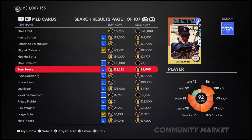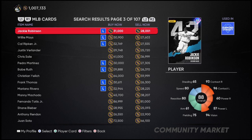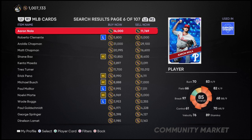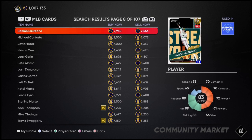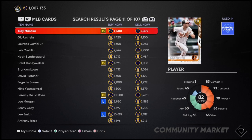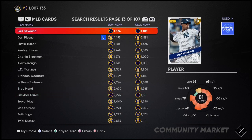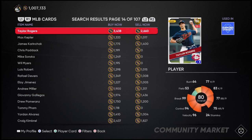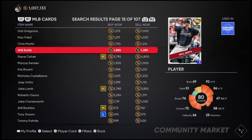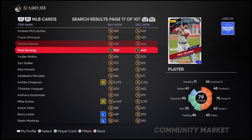These are probably some of the more common flip things. Obviously you're not going to be able to do these diamonds, so you can try to look at golds and other things. We're just going to go down here a little bit for people that don't have a lot of stubs. Let's go down here to the silvers — they're a little bit cheaper — and then we'll show you exactly how you would buy or sell a card as well. So we're down here at the silvers.